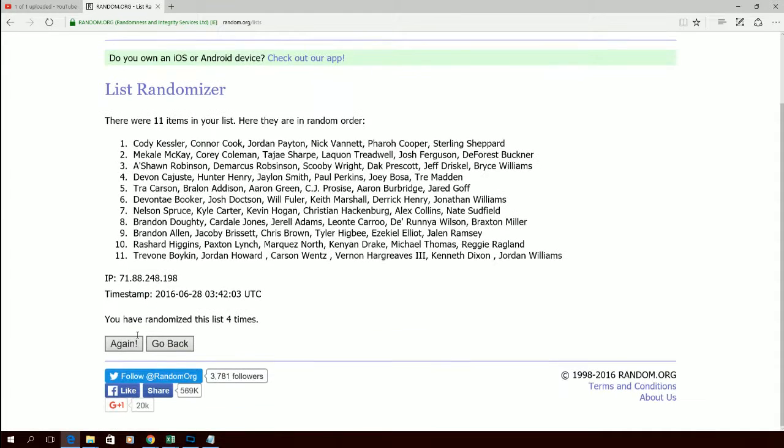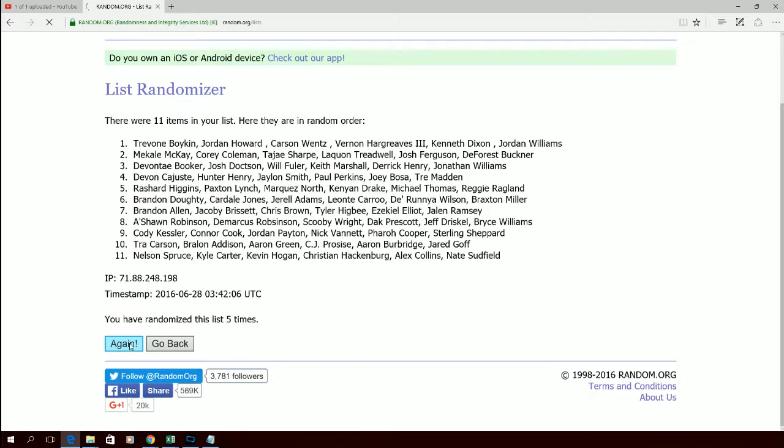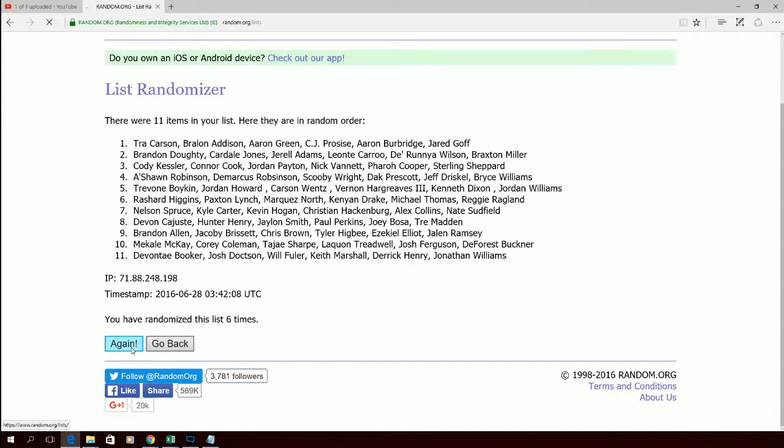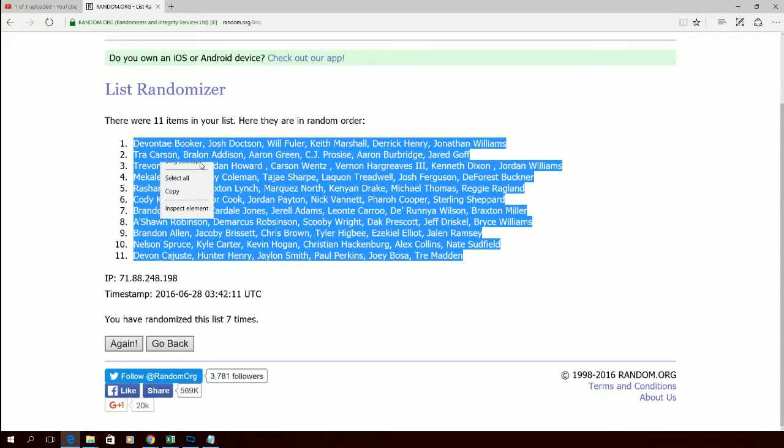Imagine what somebody paid for a box of that and to hit that. Last time through, number seven. Spot number one gets the Devontae Booker spot. Spot number 11 gets Devon Kajiste — how do you say his name, Kajiste? Let's go ahead and copy this here and match them up.